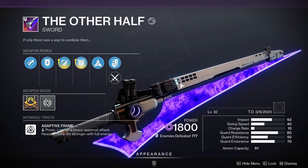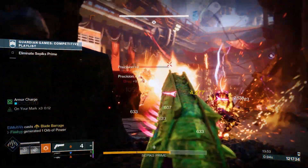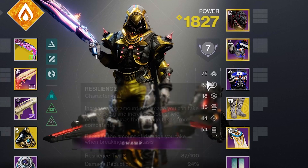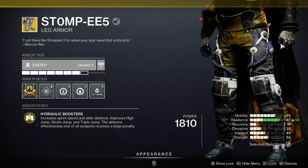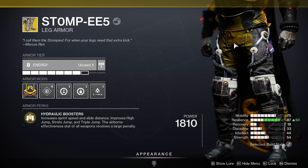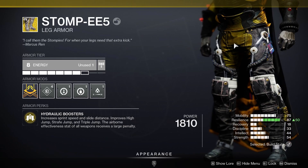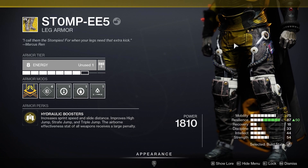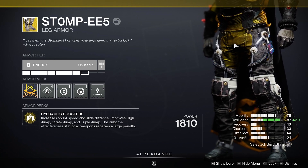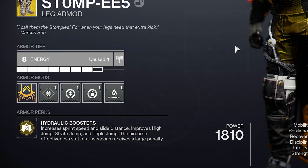It really just depends on what I'm running at the time. Quickly moving into stats — we want to be quick and stay alive around tons of enemies, so Mobility and Resilience are the two I'm really focusing on for this build. The exotic armor piece I chose are the Stompees. I know these are getting a rework very soon, so use them now while you can. But if you don't mind the new changes, this will work in future content as well. They have the armor perk Hydraulic Boosters — increases sprint speed and slide distance, and also improves our Triple Jump, playing into that highly mobile playstyle.